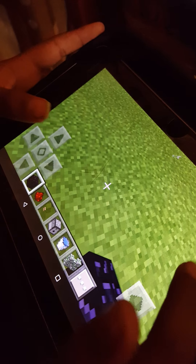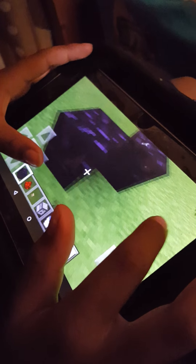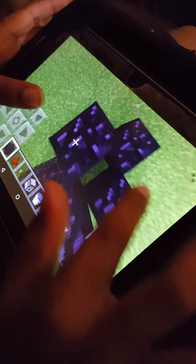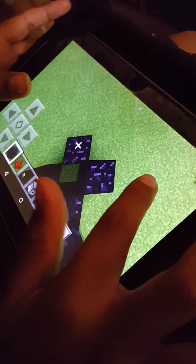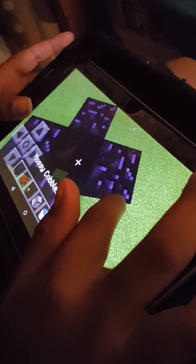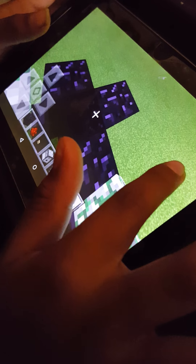Hello, I will be showing you how to make a volcano. So do a thing like this, then four blocks high — two, three, four. Now put a cobblestone wall or any fence right here, and on the opposite side put a dispenser.